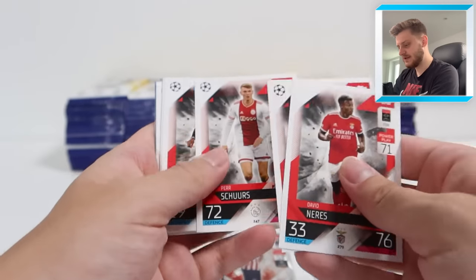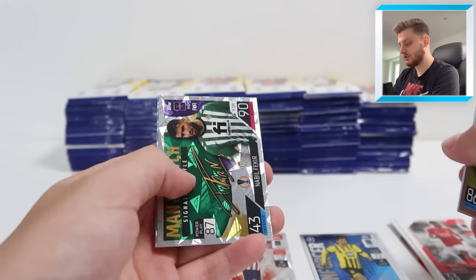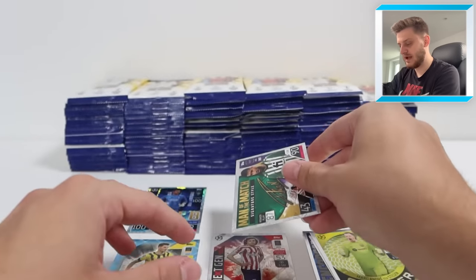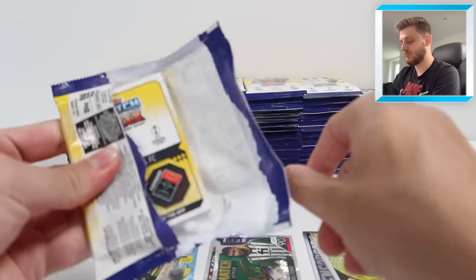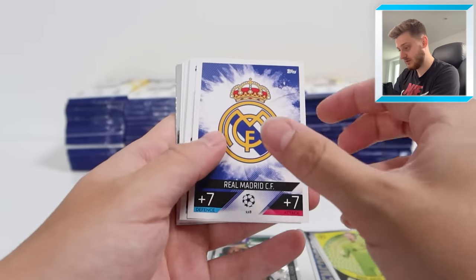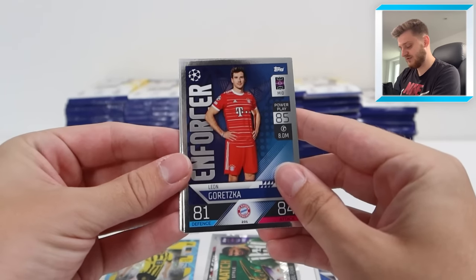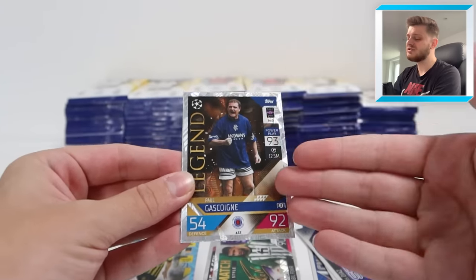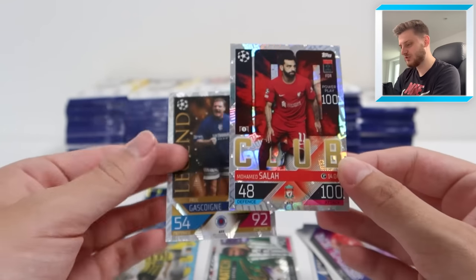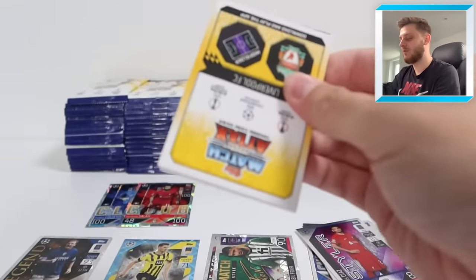Next one we've got David Neres. De Bruyne, Neres as well. We've got Tastagan Stopper, Warrior Nicolas Sula, Man of the Match Signature Style Nabil Fakir and Thomas Munier, Crystal Parallel - very nice card. I think this collection is absolutely outstanding. Topps are continuously raising the bar with their Match Attacks collections after having a few difficult years starting off with the Champions League license. We've got Enforcer Goretzka, Styler Luis Diaz, legend Paul Gascoigne - absolutely stunning. And another 100 Club, this time Mo Salah for Liverpool. Two 100 Clubs down.